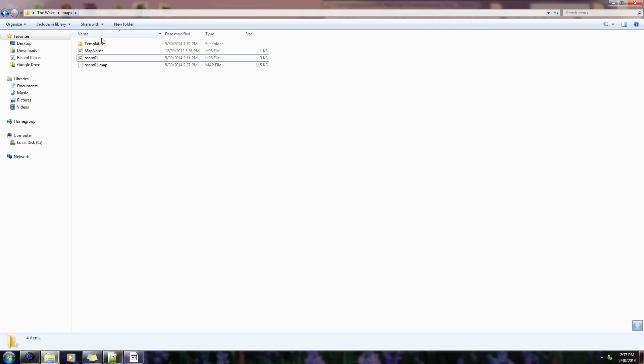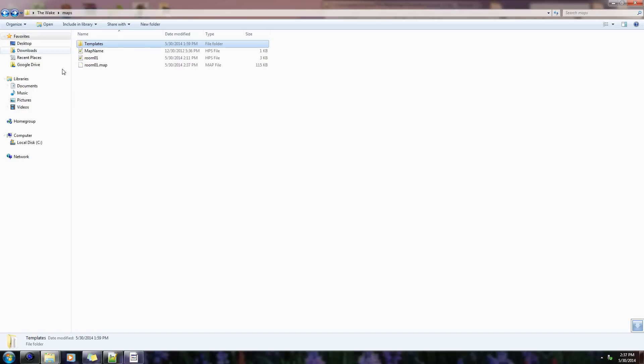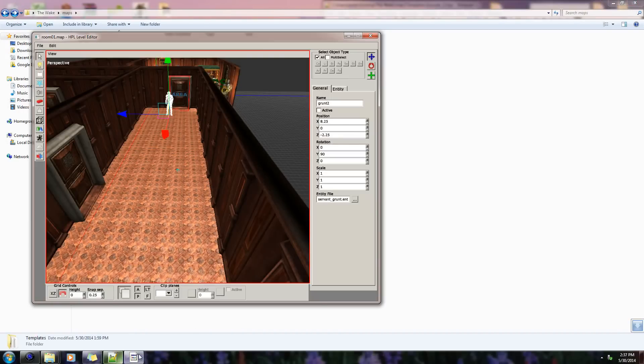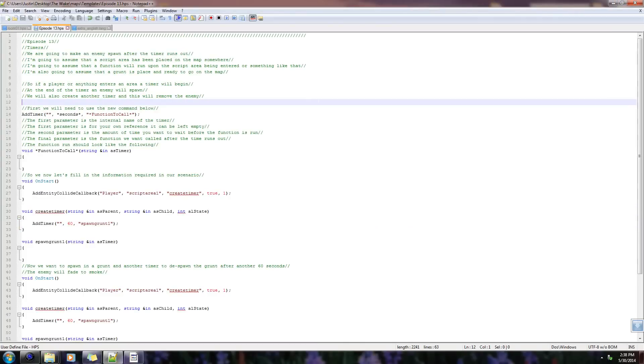Here are all the ones for the previous episodes and the ones for today — that's where you can find them. There's always a link in the description for my custom story below, so just download my custom story and inside of maps and templates you can find all of this helpful information. Let's go ahead and open up our scripting stuff — let's full screen this for once. It looks so weird when it's full screen. I usually have the level editor on the left side and the notepad on the right side.